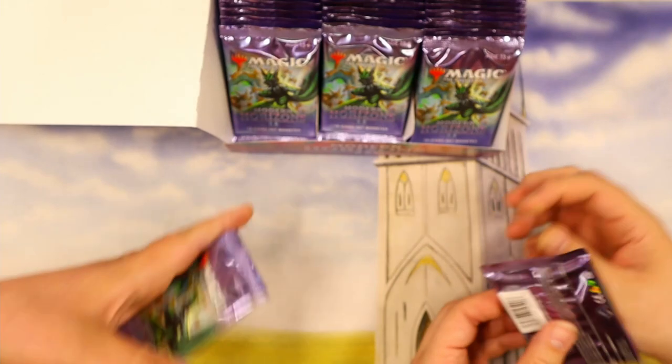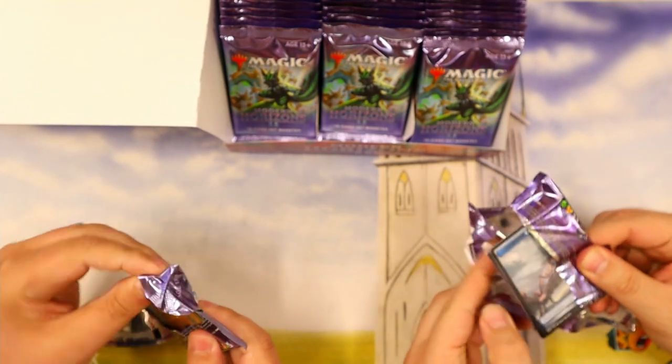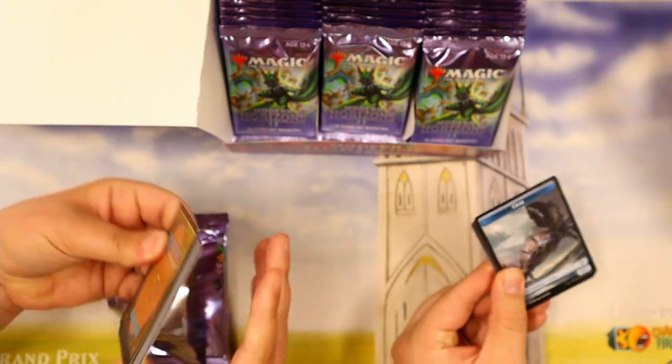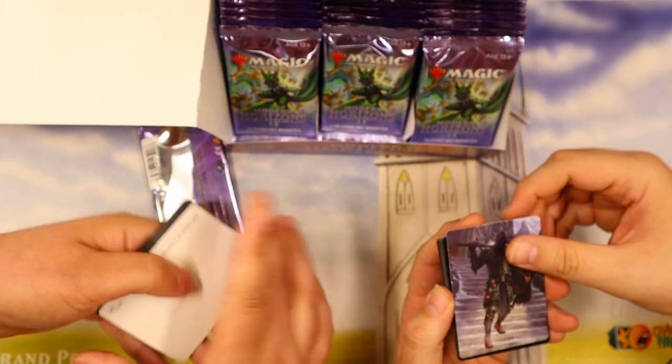You're going straight for the middle? Of course — straight for the middle row. Got to get that list card. Ooh, crab. Crab token. I don't want to silver this. It's not signed.